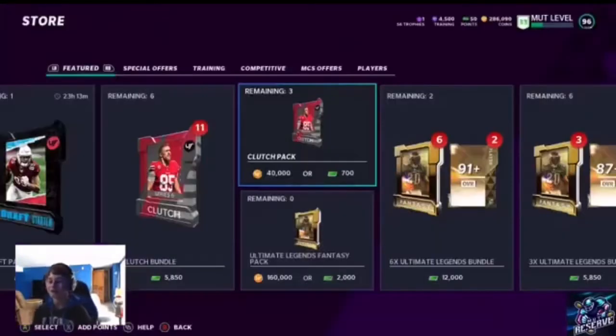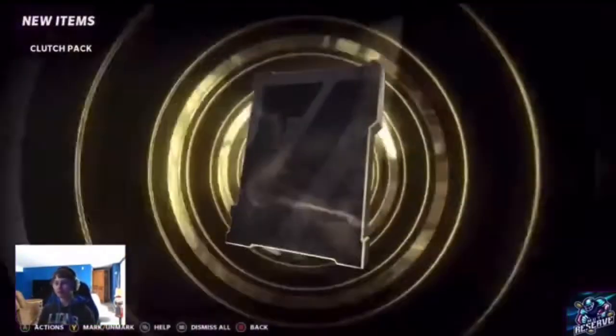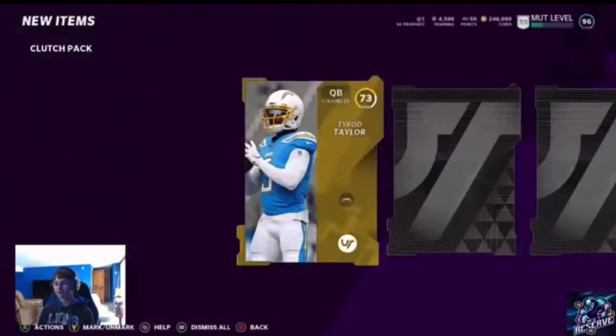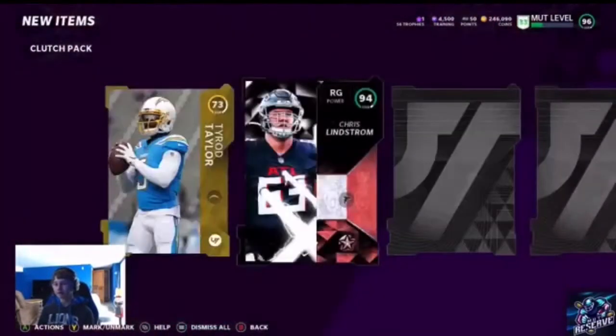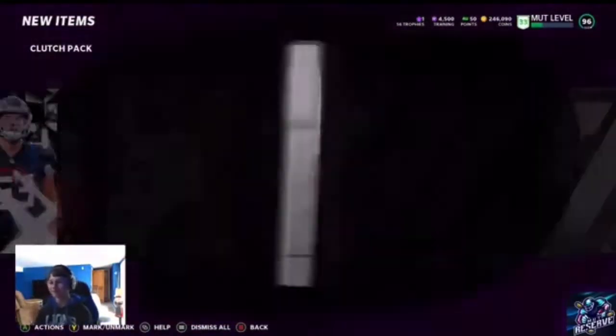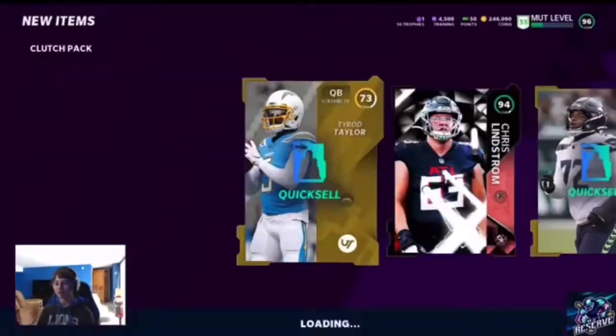These are by far the best packs in the game in my opinion. We're probably making profit right now because I remember Cory Littleton used to go for a lot. Flashback rising star — 94 Chris Lynch jump! This is by far the best pack opening we've done so far.